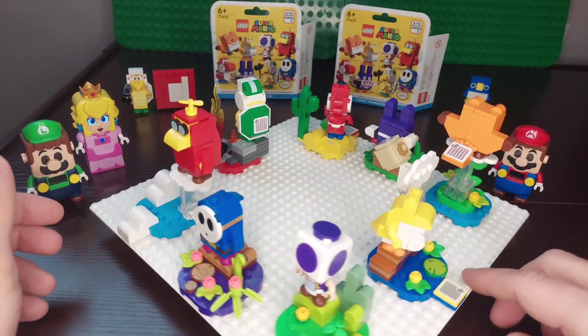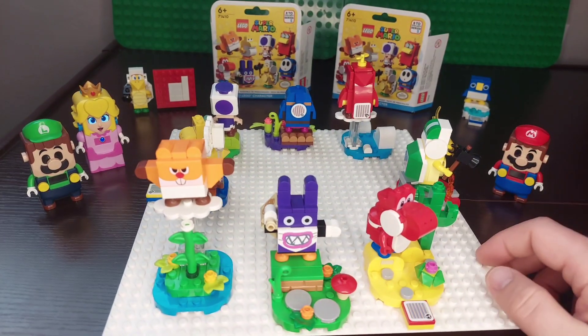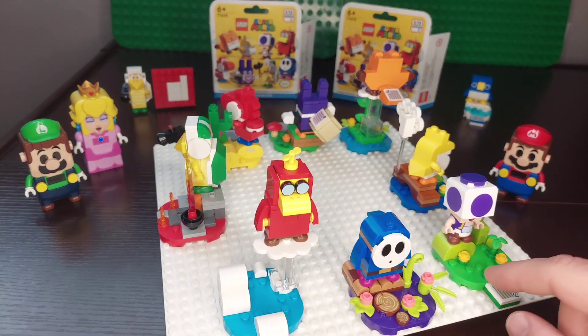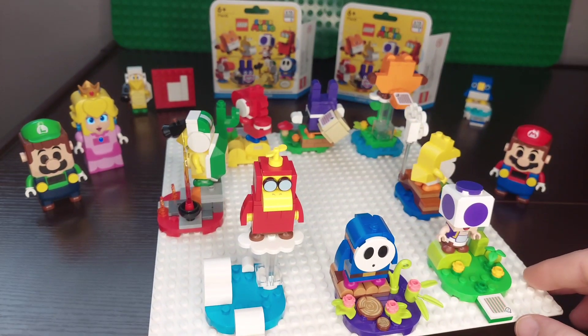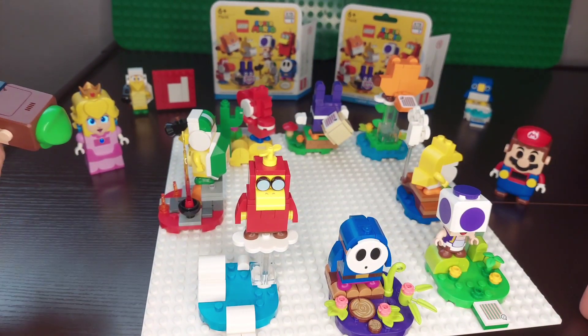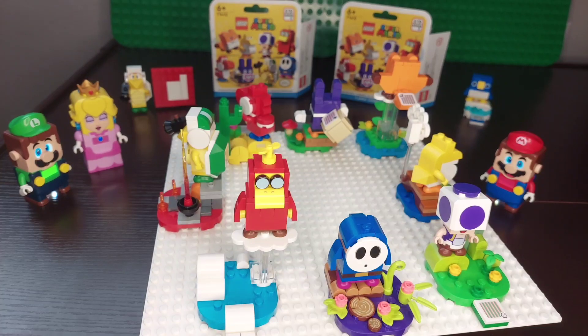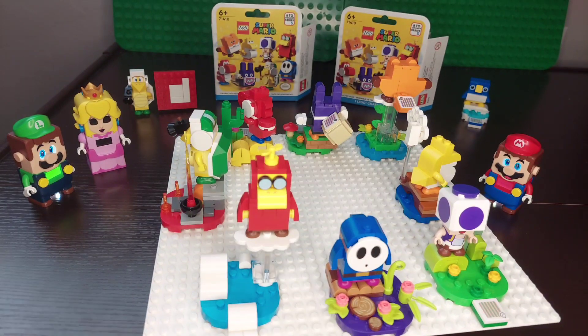Overall, very happy with this set. Very excited for Series 6 — a lot of cool things in there, like Bloopers with Blooper Babies. Series 6 is keeping with the larger bases but also comes with a higher price tag — Series 5 minifigure packs are six dollars each, up from five dollars in previous series. Make sure to subscribe to Brickwise, like, comment down below, and have a wonderful day. Goodbye!